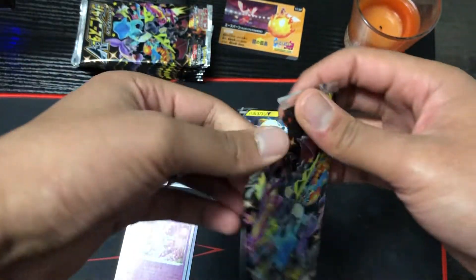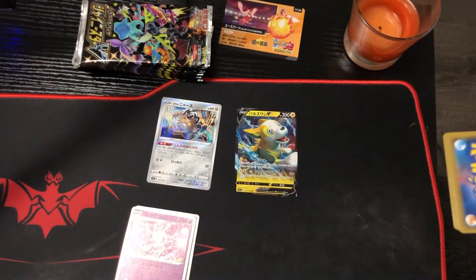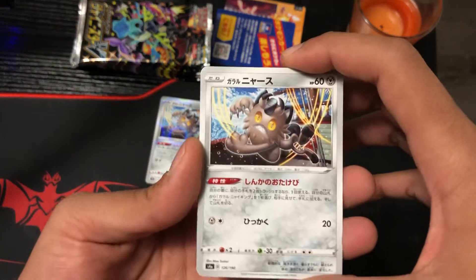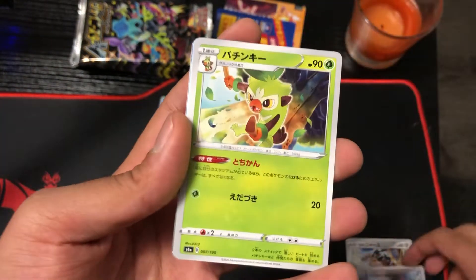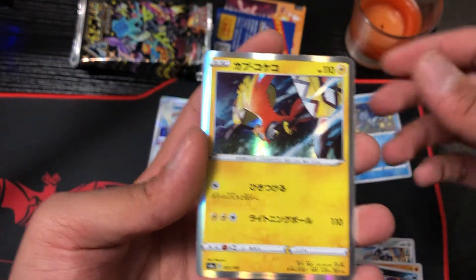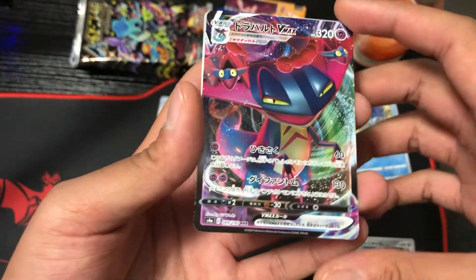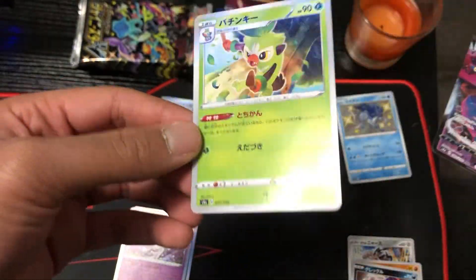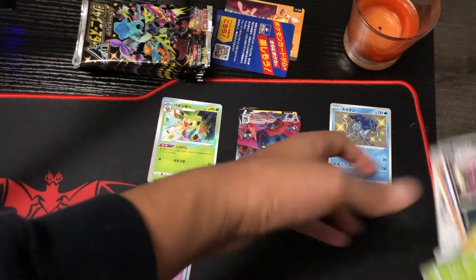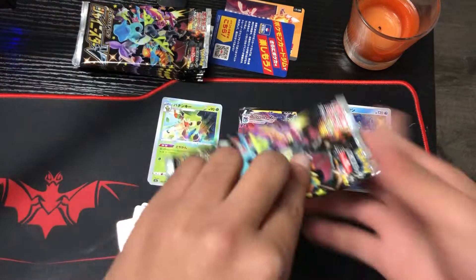Let's get back into it with the next pack. Have you guys opened Shiny Star V? How's your luck? We got a Phanpy, a Corviknight, a Thwackey — oh, a shiny Suicune! Very nice. A Togepi, a Copperajah, and a Dragapult V-Max — very nice! Our first shiny of the box is a shiny Suicune. Can I complain?